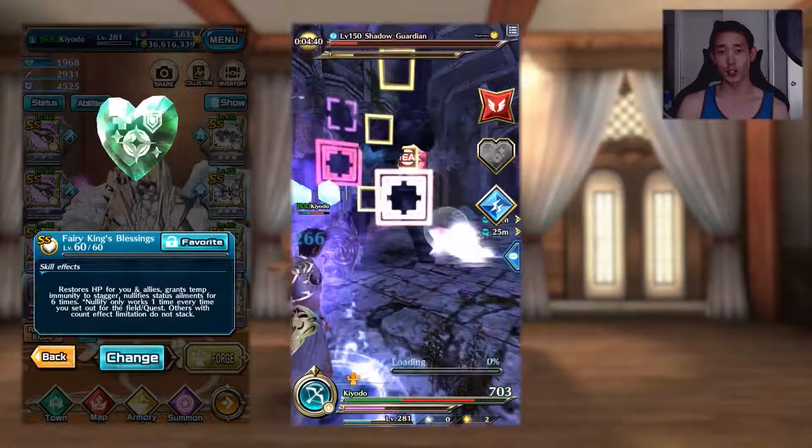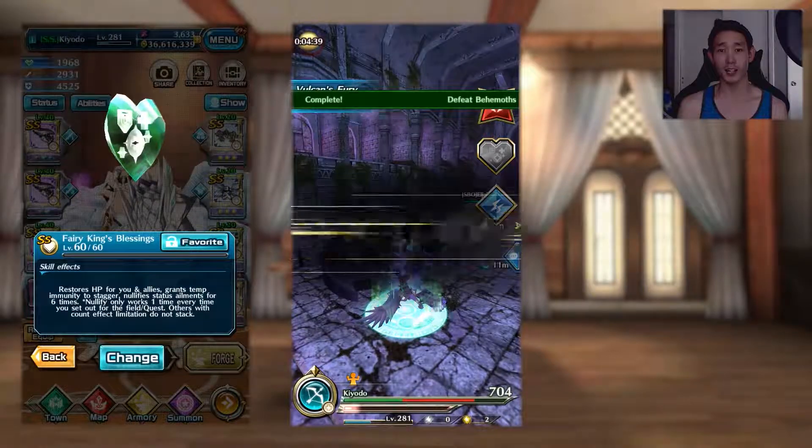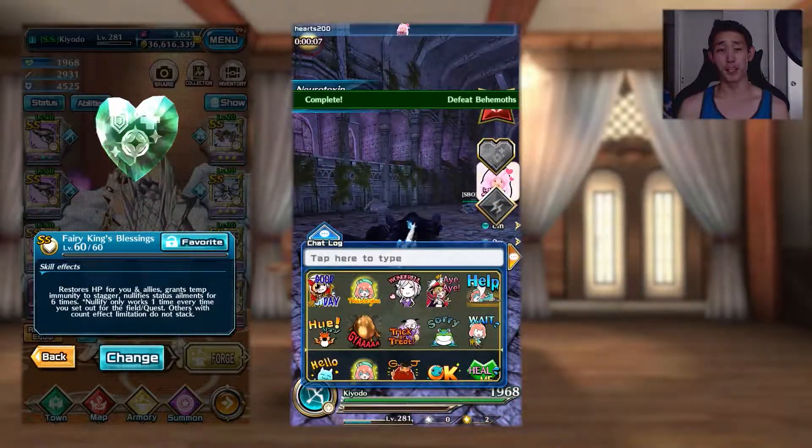a massive 1600 HP heal, anti-stagger, and six chances to prevent status ailments like Silence or Paralysis. This magi is a big deal.